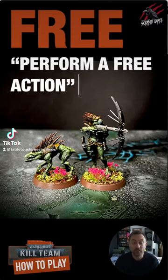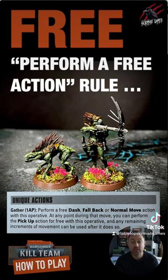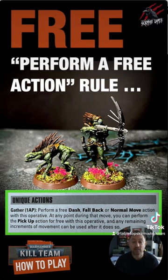Let's take a look at the perform a free action rule for Kill Team. Here you can see the Crute Hound has a unique action that allows them to perform a free dash, fallback, or normal move action during their activation.